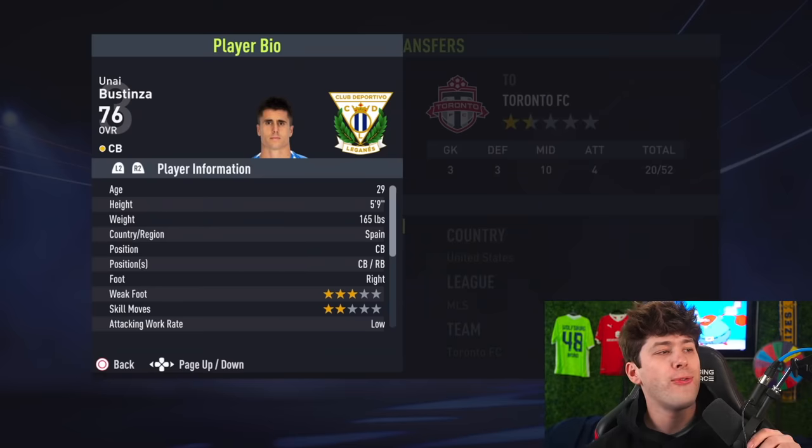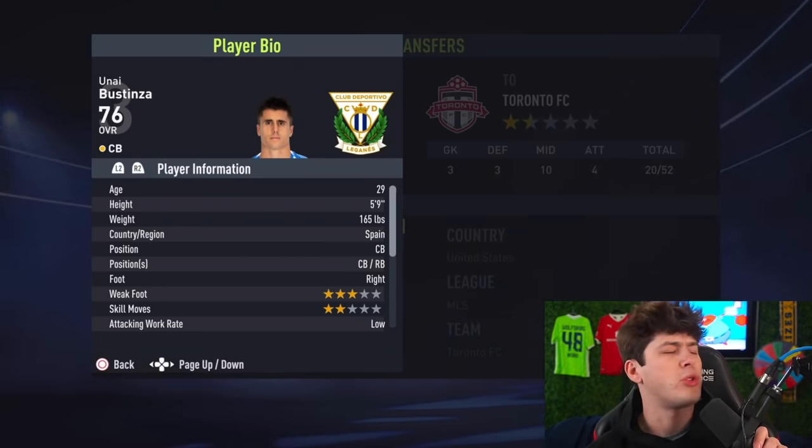Team Small first — they are going to go on Toronto FC. Finally getting to do one on the MLS side, simply because this man right here is the smallest player in the game rated 75 overall or higher. My first official signing is a goalkeeper — Wax Sellington, 5'10", making him the smallest goalkeeper in the game at 75 overall. Up next, we've got four center backs — 5'9" Bustinza.